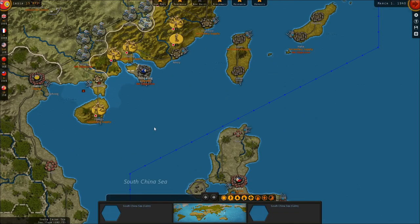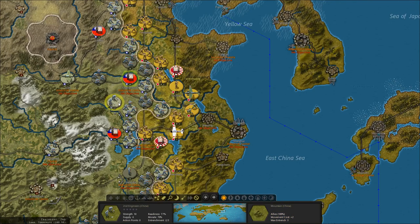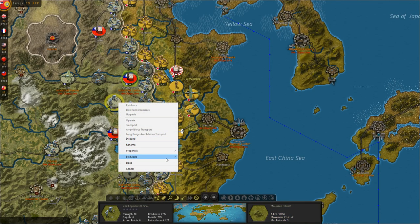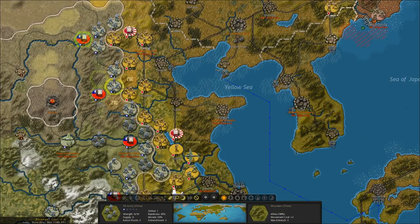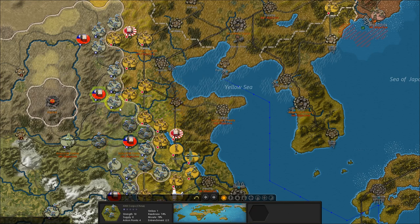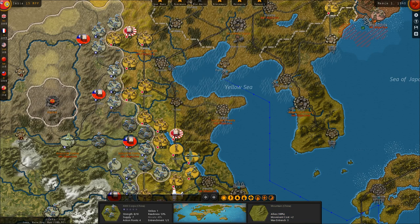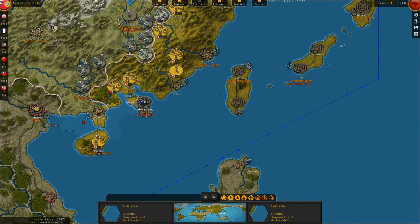Meanwhile, we fell back from Pakhoi — we'll let them retake the city. It's already fortifying there. We could try and cut him off, drive deep into China there. I think that's going to do it for this turn, so we'll move forward to the next one.